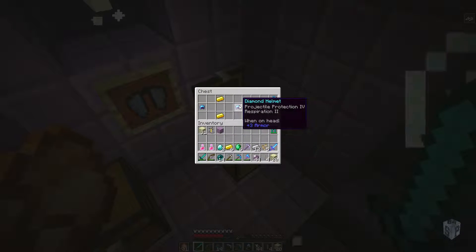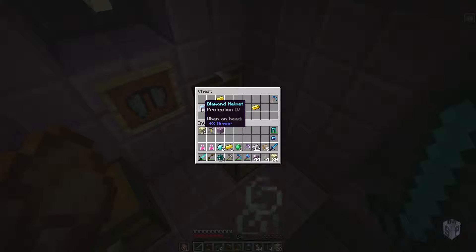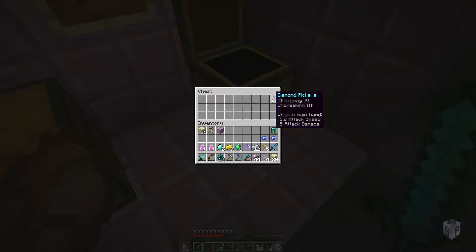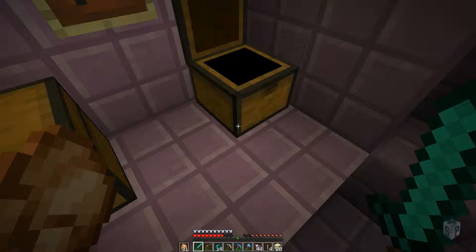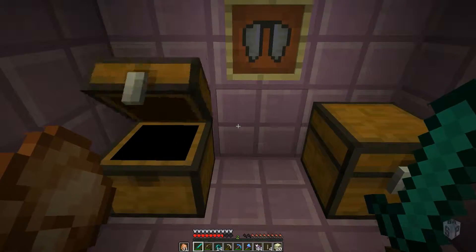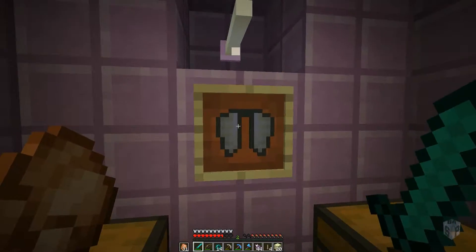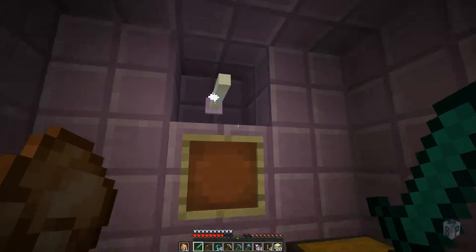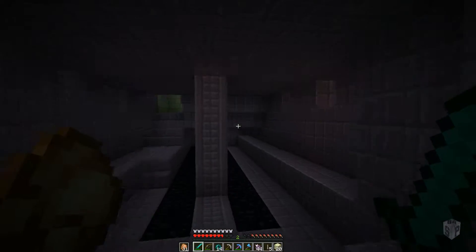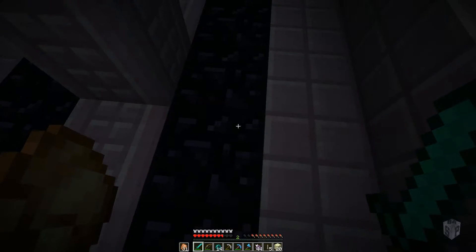Ooh, oh yes — Respiration, Efficiency 4 and Unbreaking 3, I like that. More gold, Sharpness 4. But this is the prize. Need the item frame too — take that. And the obsidian base.